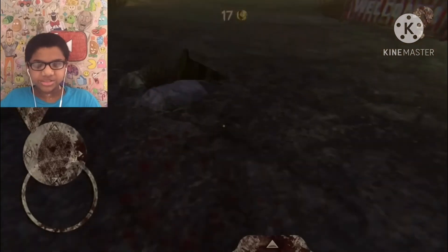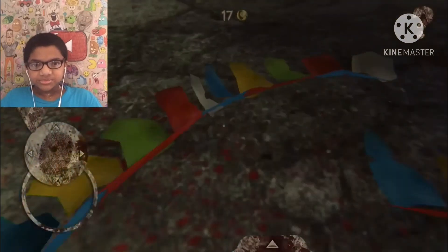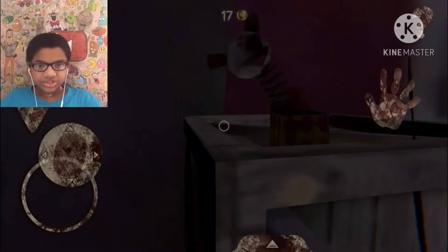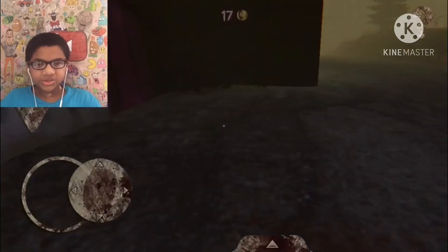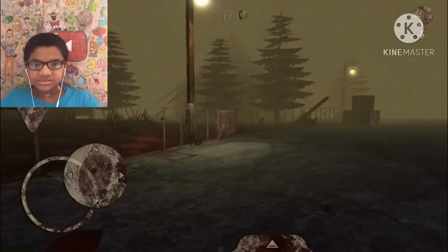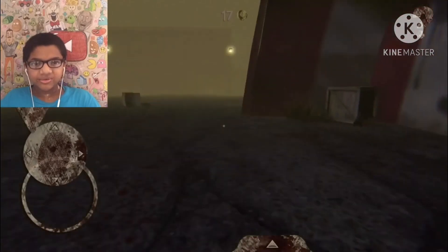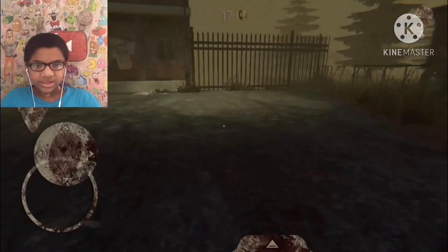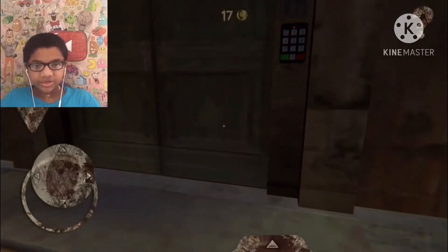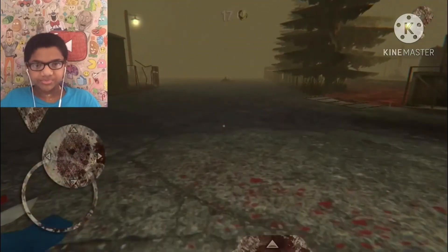So far we're just walking around. This place is really foggy — I can't see. I don't like it. Where am I supposed to go? Can I go in here? Of course it's locked. Maybe I need to find like a code or something to open that door. Wait, am I walking on jello? I'm walking on jello, man — that's just so funny. There's a train.